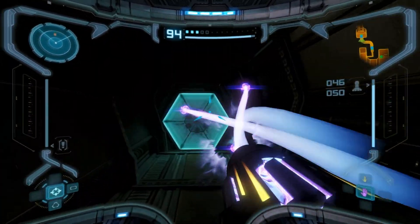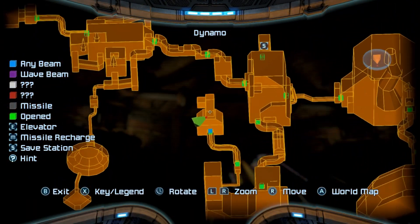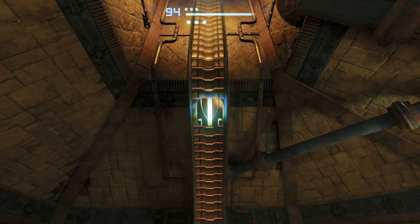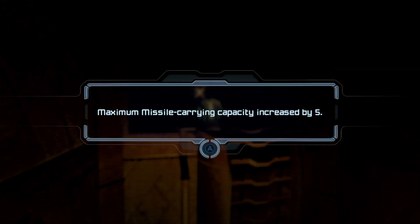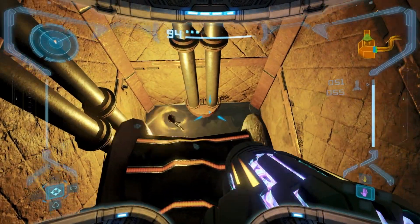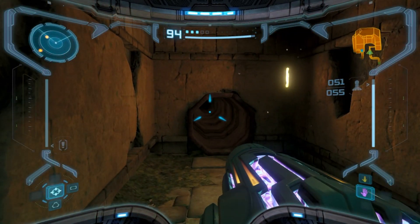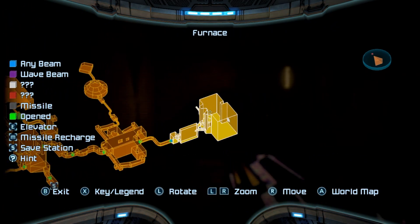Another place to check out was also in the Chozo Ruins at this dynamo. Not entirely sure what this place is for, but I do remember it having this. We're going to the next location to check. I feel like it might not be in the Chozo Ruins — something tells me where I'm supposed to go might not be here, but I guess the next room to check is this one over here.